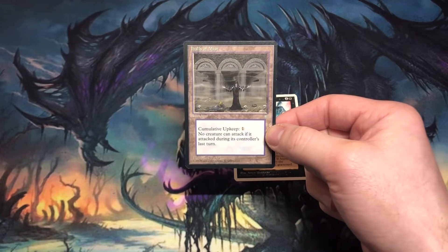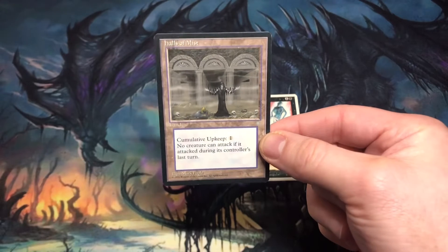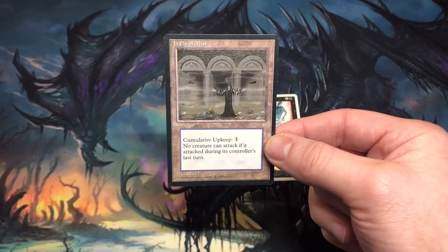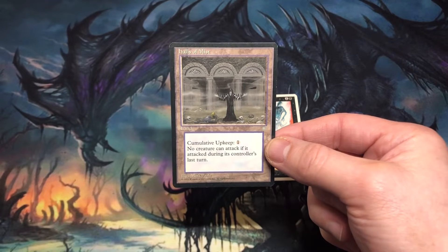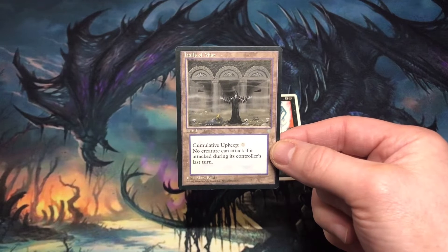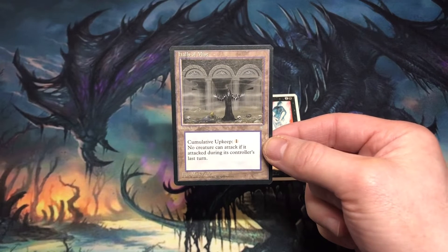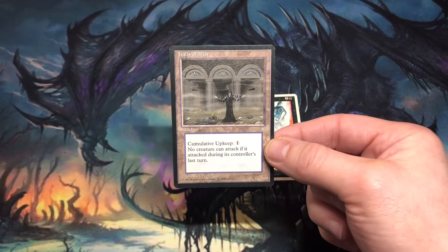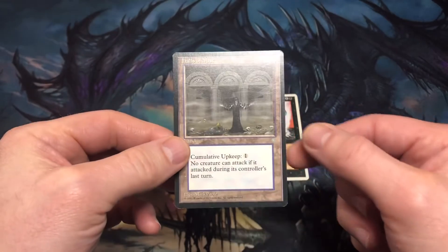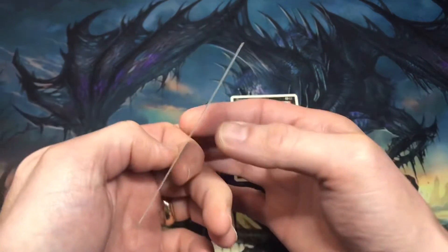I've kind of kept my eye out for older, vintage magic cards. The first one is Hall of Mist from Ice Age. It's a land with a cumulative upkeep of one generic mana — no creature can attack if it attacked during its controller's last turn. I like playing blue control decks, and seeing this card I thought it would be a pretty cool card to pick up. The cumulative upkeep is a little bit of a drawback, but I could see playing this land later in the game. Doing a little more research, it's a rare and it's on the reserved list. Unless Wizards does away with the reserved list, this is a card that won't be reprinted. Checking the value, it's around a $4 card. Looking at the condition, it looks really good — I can't see too much in the way of damage. I would say that it's a near mint copy.